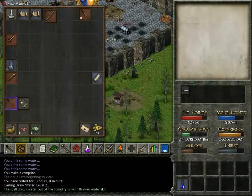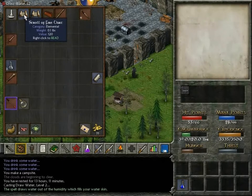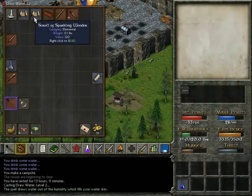We've already got sparkling wonder and fire dart. So it looks like the next time we go to town we're going to actually make some money.